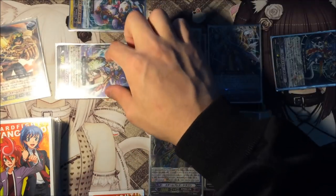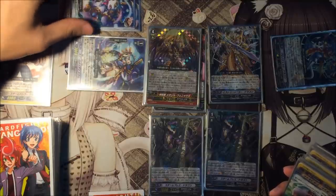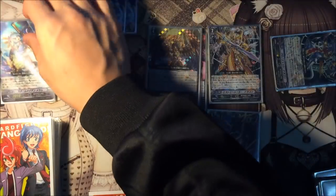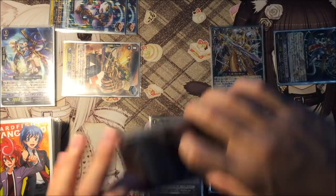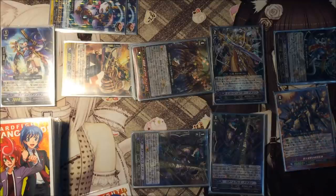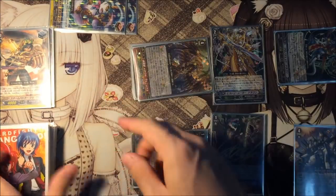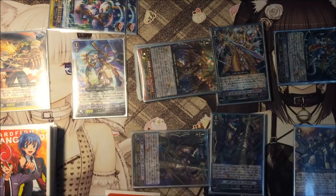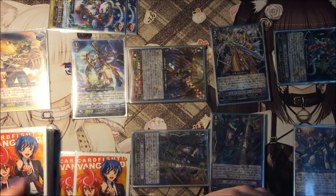Next we attack with Maline. Maline's skill: gain plus 4k power — your opponent will be guarding for 5k again. Then at the end, her skill makes her become a grade 0 and shuffle back to the deck in rest position, so she won't be able to attack anymore. Next we attack with Metallica Phoenix. Flip up a G-Zone card face up — I'll flip Colossal Titus — and then perform time leap on this guy again. He goes back to the deck, his bind skill triggers, Maline comes out, draw 2 and send back 1. We already drew 2 cards for free just like that.